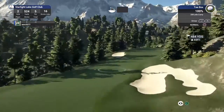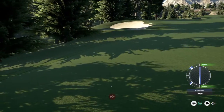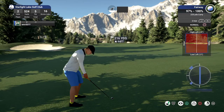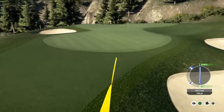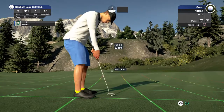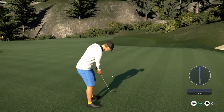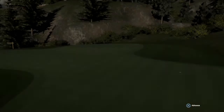Let's see what happens on this par 5. Nice. Quite the elevated green we have in our future — might want to club up on this. That was some great golf on this hole. Next putt for eagle. Great putt, dropping it in for eagle. After that hole you are now 3 under par.